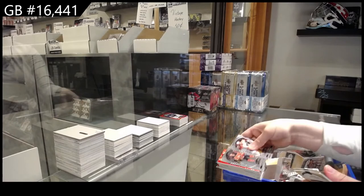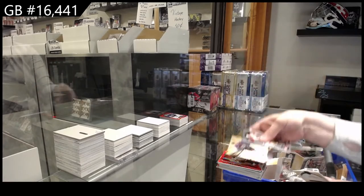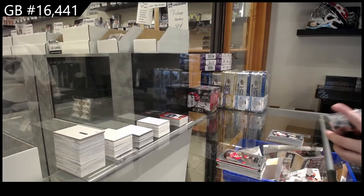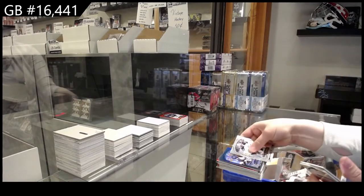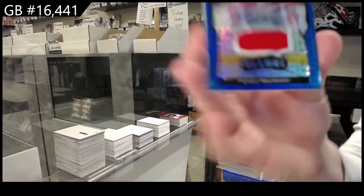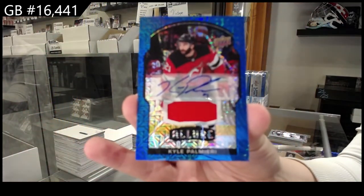Rookie for Edmonton Tyler Benson, Red Rainbow Rookie for Edmonton Ryan McLeod, Grand Entrance for Colorado Shane Bowers, Blue Rookie for Edmonton of Broberg, Rookie for Washington Connor McMichael. Black Rainbow Rookie for Colorado Pavel Francoos, Blue Rookie for Anaheim Yanni Hackenpah, and a Blue Line jersey auto number to 25 for New Jersey, Kyle Palmieri.